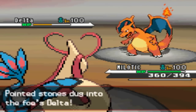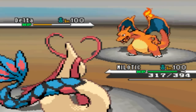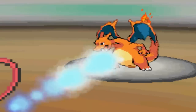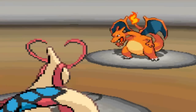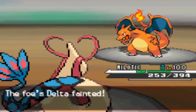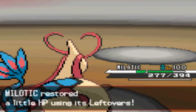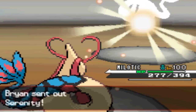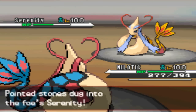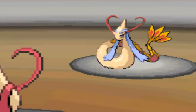He sends in his Charizard and goes for Earthquake, which does an astounding 110 damage. He asked how it did so little, and I said, well, I'm max defense. He sacrificed Jolteon and figured — I mean, he saw the Shadow Ball damage and should have been able to tell Thunderbolt would do a lot — but I guess he assumed I was specially defensive. Nope, I'm max defense. I like to maximize my Marvel Scale boost.